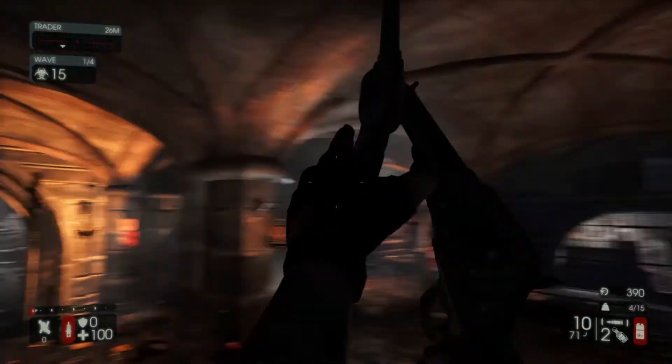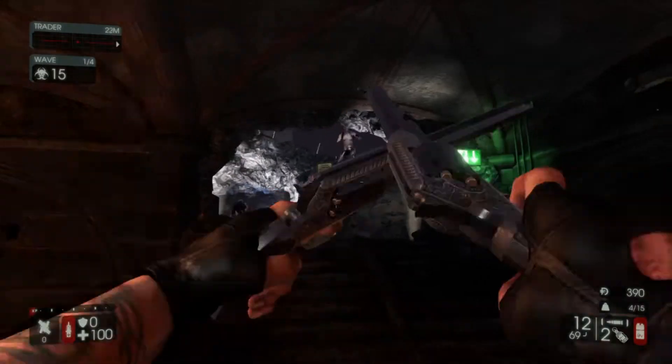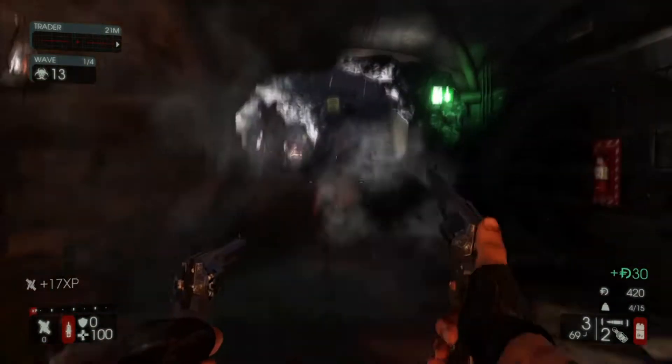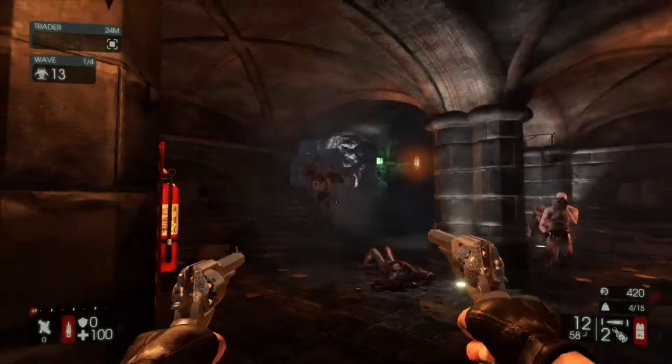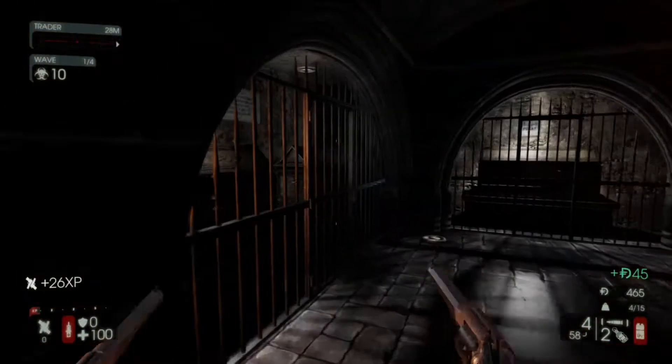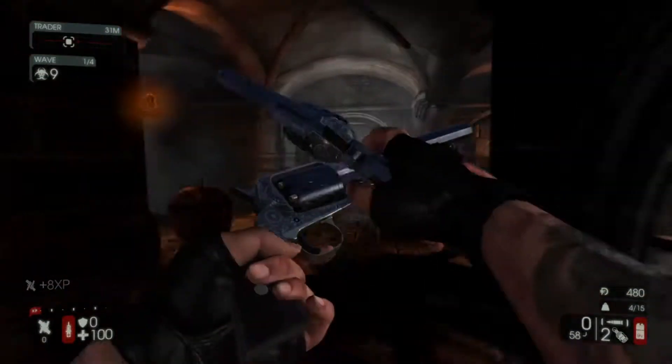Killing Floor 2 is naturally the sequel to Killing Floor, which released into early access on PC in April 2015. The full release then followed 18 months later in November 2016 for both PlayStation 4 and PC at the same time.